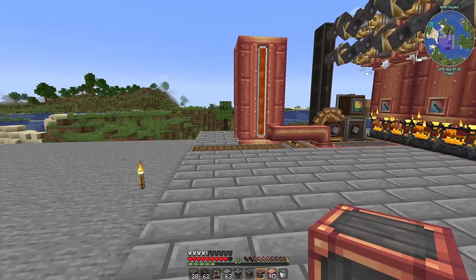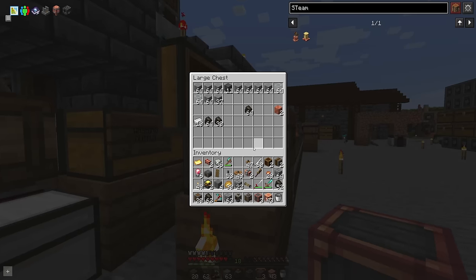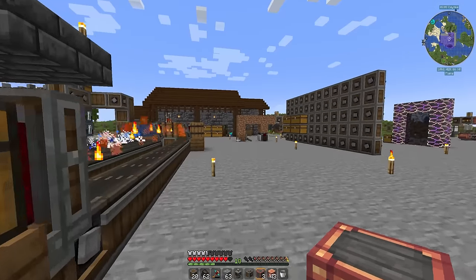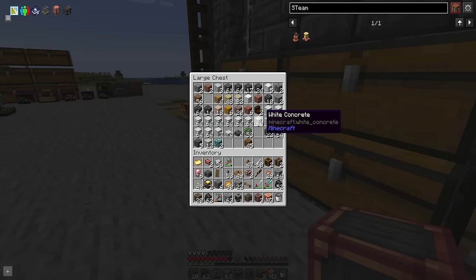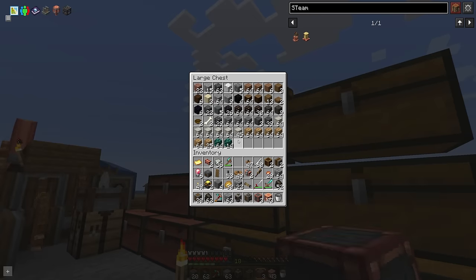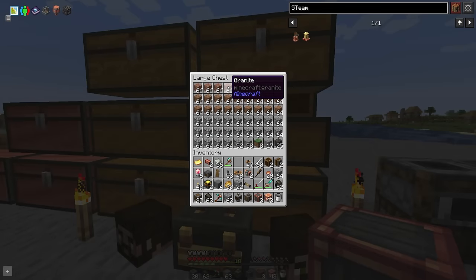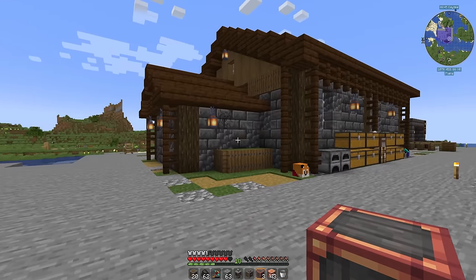It might be nice to actually wrap a building around something for a change. But the problem is we don't really have much choice in resources — we've got stone, birch, a whole lot of white concrete for some reason, cobble, and granite. Maybe we could use the granite a little bit — some granite brick blocks, maybe.